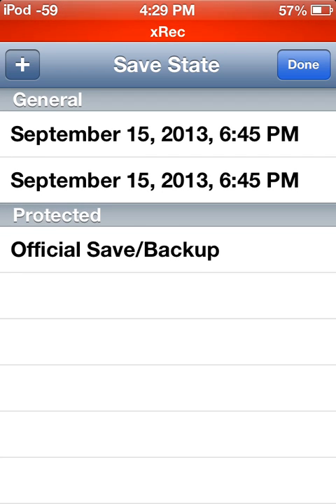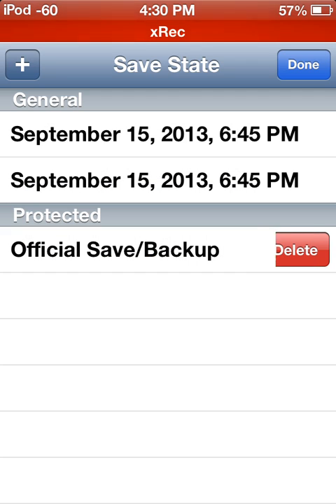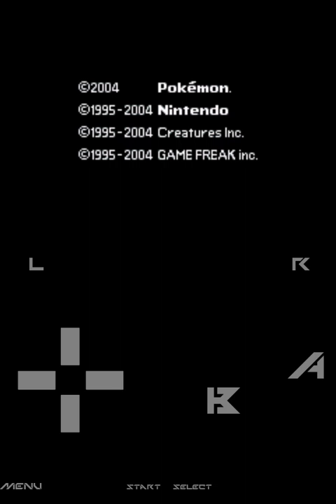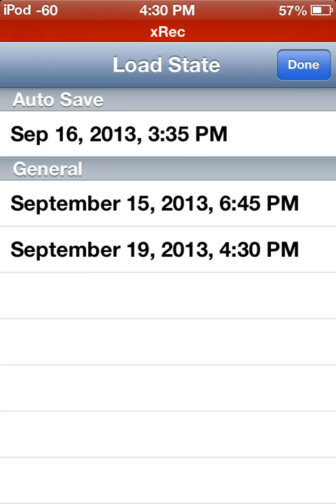They become protected when you rename them. If you want to delete the save state, swipe left and then tap delete. To overwrite, you just click on it. Then load state — you just click on the one you just saved. There's also auto-save, which is nice. It does work.